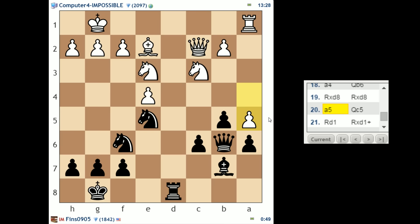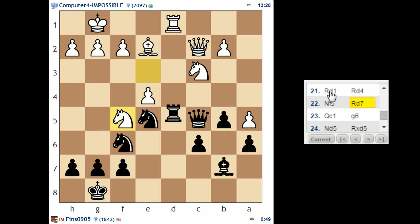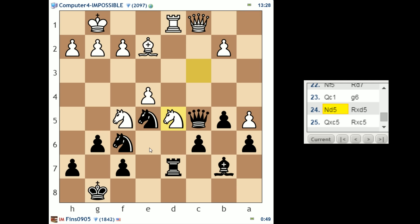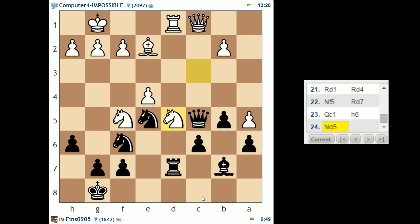So I can distill this game down to two moments: my decision to play Queen C5 on move 20, and then on move 21 where I played Rook D4 — I think that was a mistake, and I'm still not sure what the best move is. Leading up to this point I feel okay about my play. After Rook D4, Knight F5, Rook D7, the computer makes this nice retreat Queen C1 — an aggressive retreating move setting up Queen G5 and Knight D5. I blundered with G6, after which Knight D5 is lights out for me. Another victory for the Silicon Beast.